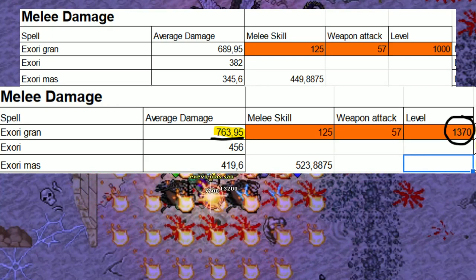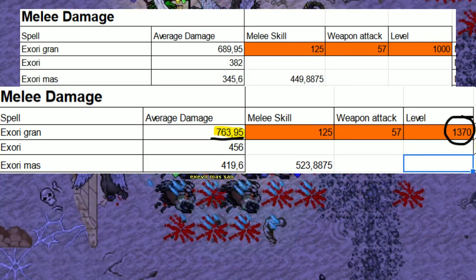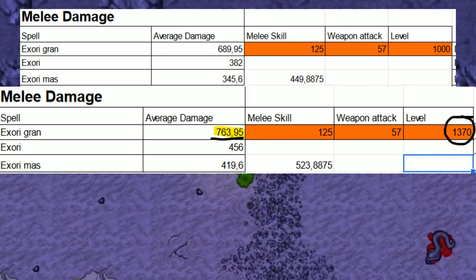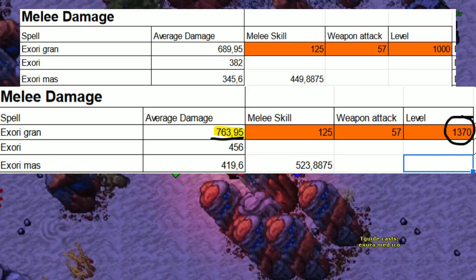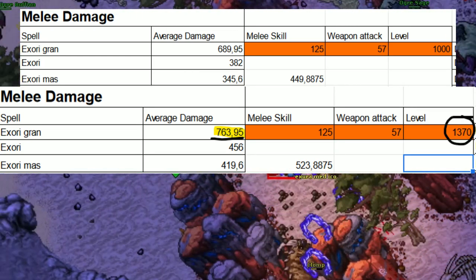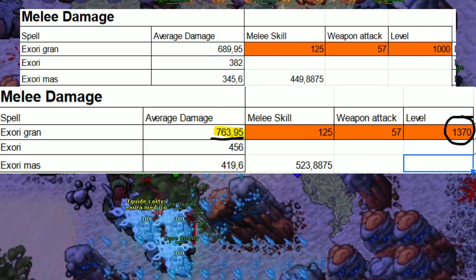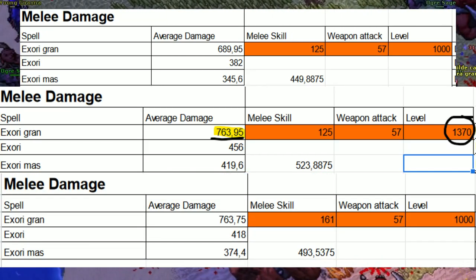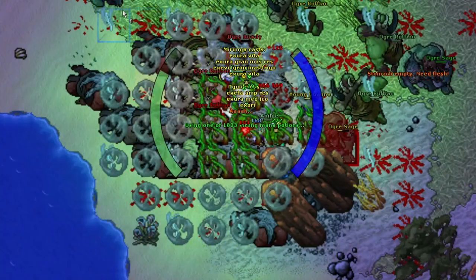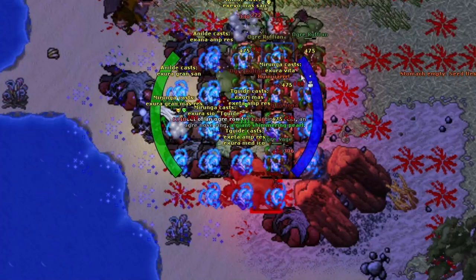To deal that extra 74 damage from Exori Gran without the reflection equipment, I would need to take 370 more levels, or increase my skill to 161 to raise my base damage by 74. One skill increase is roughly two more damage from spells. So that gives you an idea of how good the damage reflection actually can be.